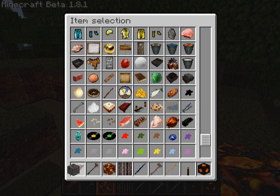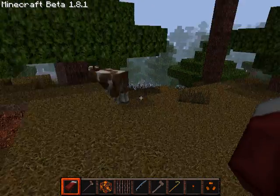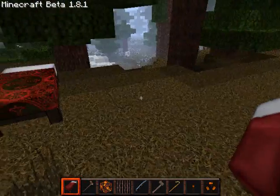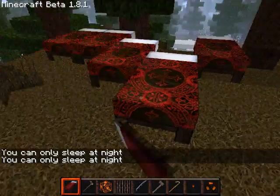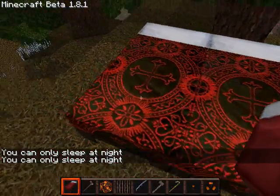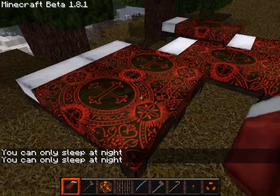I need to show you the bed — the bed I know is awesome. Let's find a place to put it. Look at this bed, look at the detail. Look how awesome. You can only sleep at night, I don't care. I got a double bed. It's kind of like a Halo of the Sun.